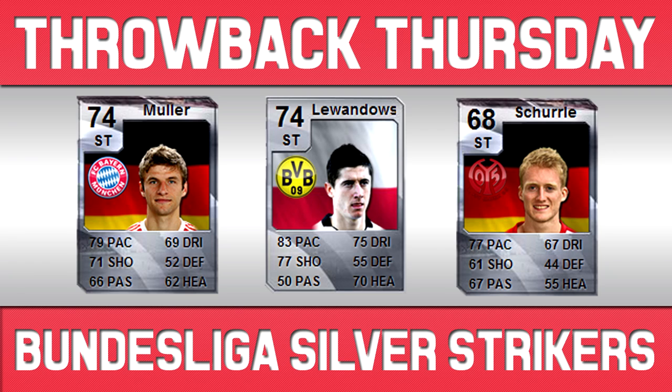And then you've also got Schurler — I'm showing the normal card here only because he did actually have an in-form card that I couldn't find. But I talked to someone who remembered the sort of stats on the card: around 85 pace, high 70s in terms of shooting, 70s in terms of dribbling, and also 5 star weak foot and possibly 4 star skill moves. So you can tell the sort of stats he'd have — it would have been an absolutely amazing striker.